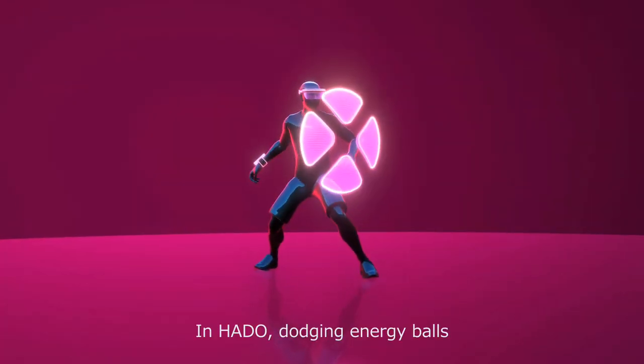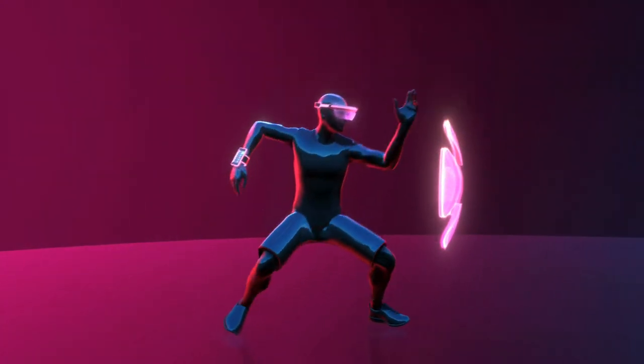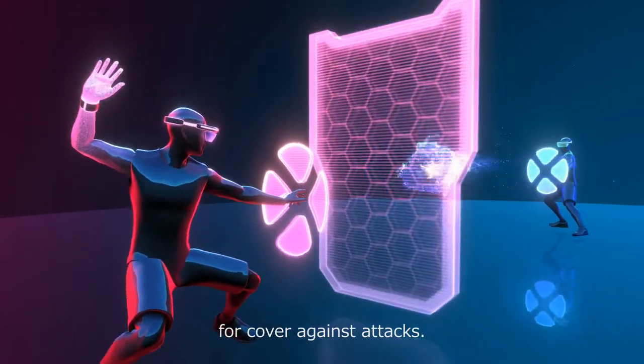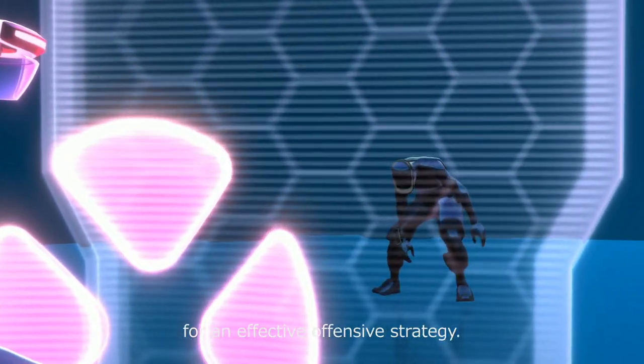Defense: In Hador, dodging energy balls is the best defense. Each player can raise a shield for cover against attacks. Energy balls pass through your own shield for an effective offensive strategy.